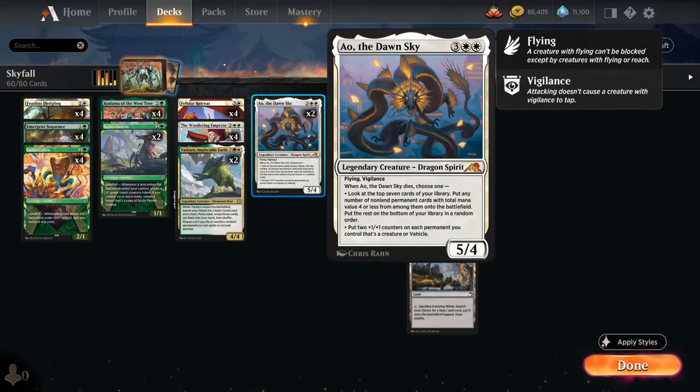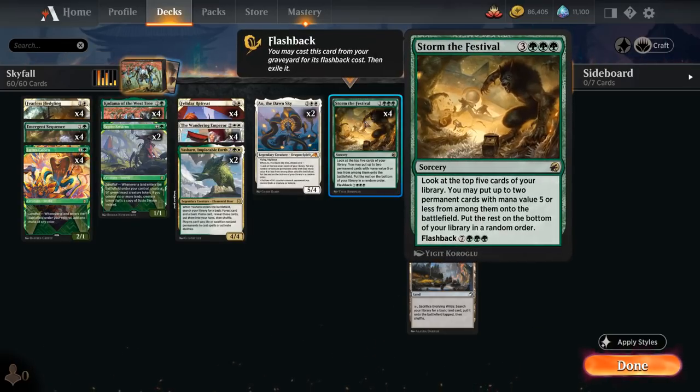We also have two copies of The Dawn Sky at five mana — a 5-4 Legendary Dragon Spirit with Flying and Vigilance. When it dies, we can either look at the top seven cards and put non-land permanents with total mana value four or less onto the battlefield, or put two +1/+1 counters on each creature or vehicle we control. Our curve-topper is Storm the Festival, a six-mana sorcery that lets us look at the top five cards and put up to two permanents with mana value five or less onto the battlefield, with a ten-mana flashback. Finding lands with Storm the Festival is also fine, triggering our Landfall cards.